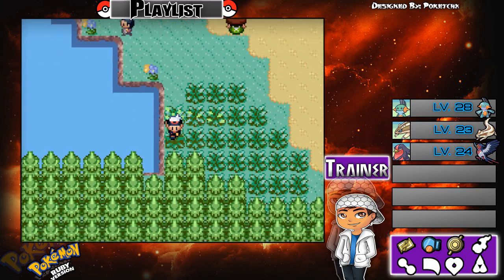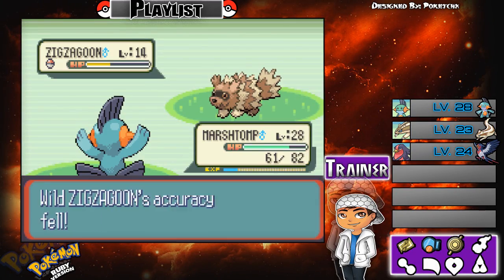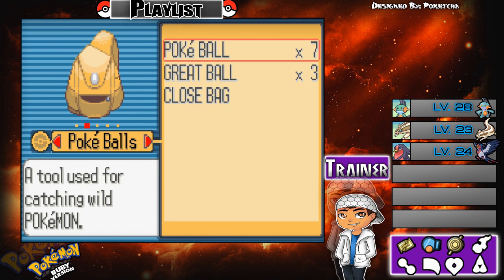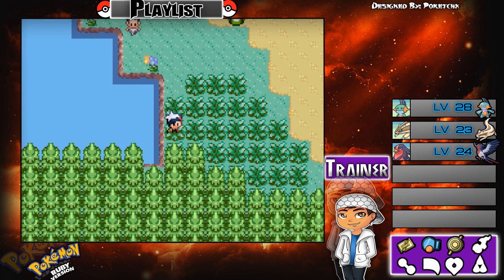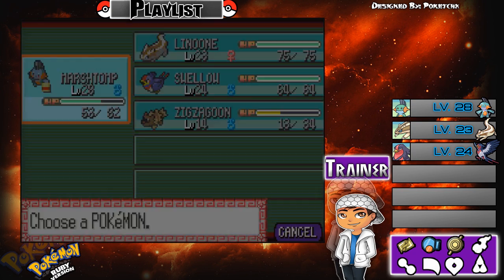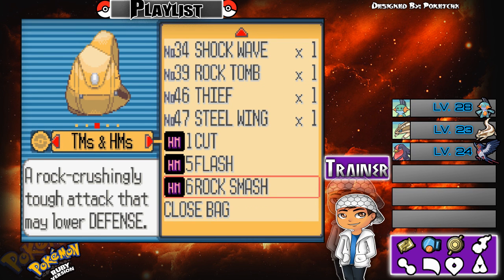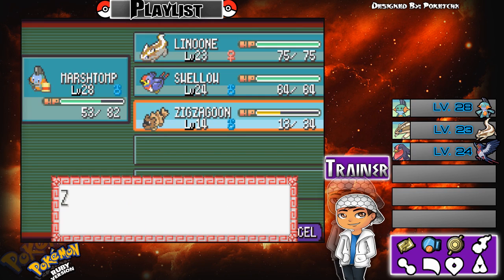Let's speed up and find something decent. We got a Zigzagoon — let's catch it and make it our HM slave. I know I said the first Zigzagoon would be a slave, but then it became a team member. This one will not be the same — this one will really be a slave. Let's teach it Rock Smash.